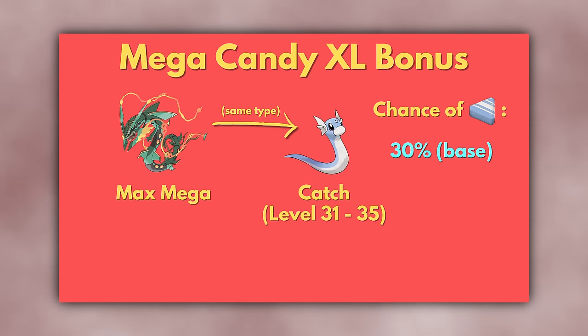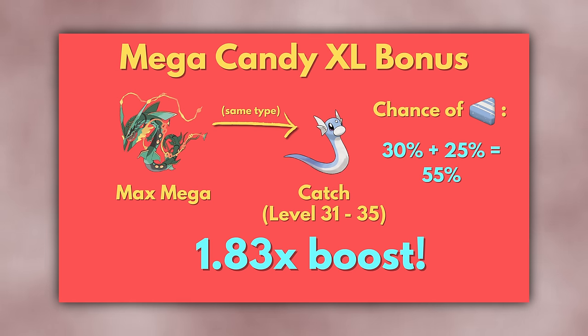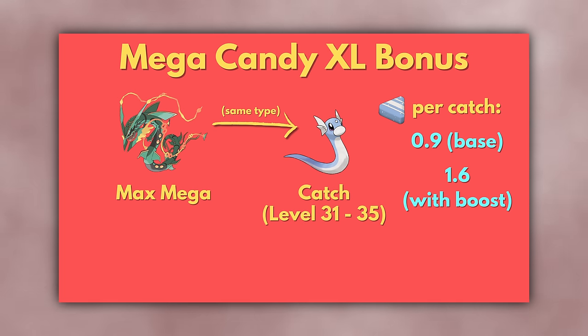For higher level Pokémon the increase is slightly less dramatic, but still huge. For level 31 to 35 Pokémon, the chance of each Candy XL increases from 6/20 to 6/20 plus 25%, meaning from 30% to 55% — a 1.83 times increase. Overall, instead of an average of 0.9 Candy XL per catch, you would get an average of 1.6 Candy XL per catch.